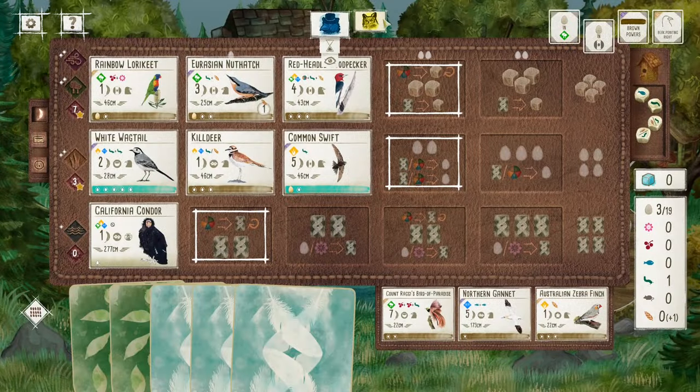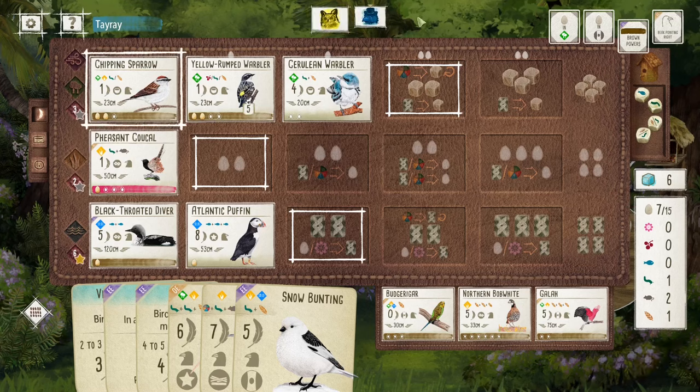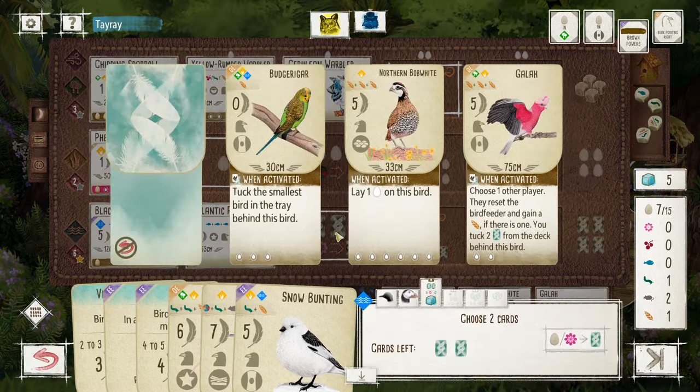Nectar looks like I'm looking pretty good for Wetland. Brown power pointing left — I can see why they play the Woodpecker. Got the Gala — that's perfect for my forest setup here. So I've got to take that. I have to take a card one more time anyway.